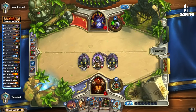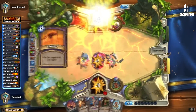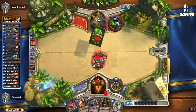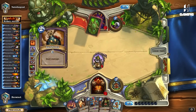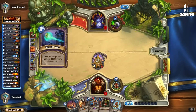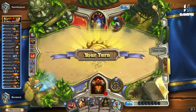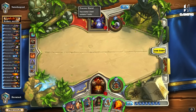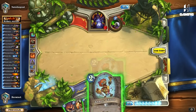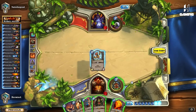I'm probably playing into Siphon Soul — no, I'm playing into Hellfire, that's interesting. Wow, that is amazing. I've got to remember that on turn 6 they can go Hellfire into Dark Bomb, and Bomb into Mortal Coil — that's freaking amazing.